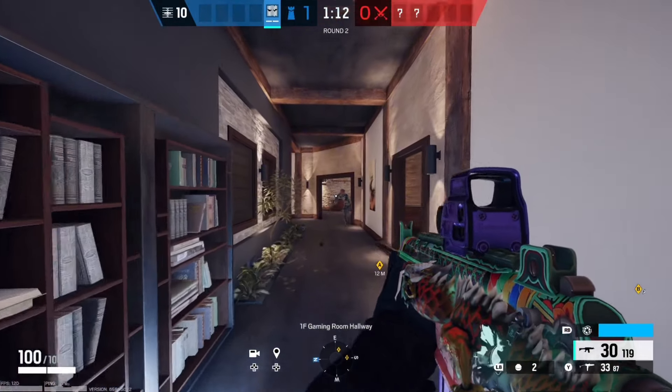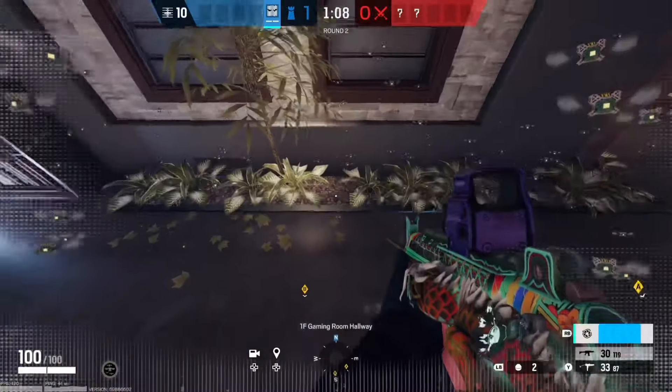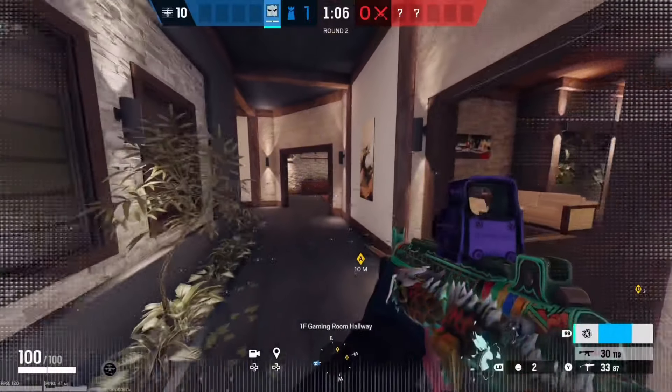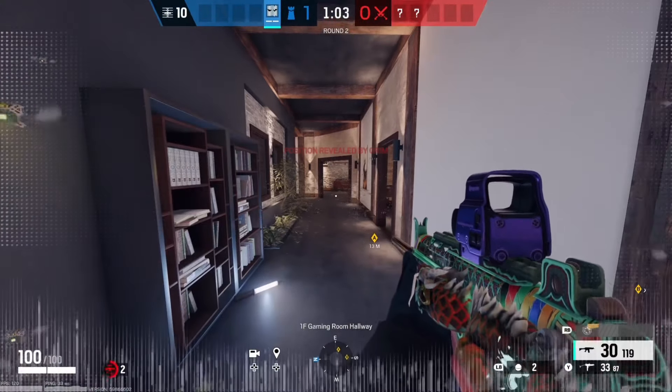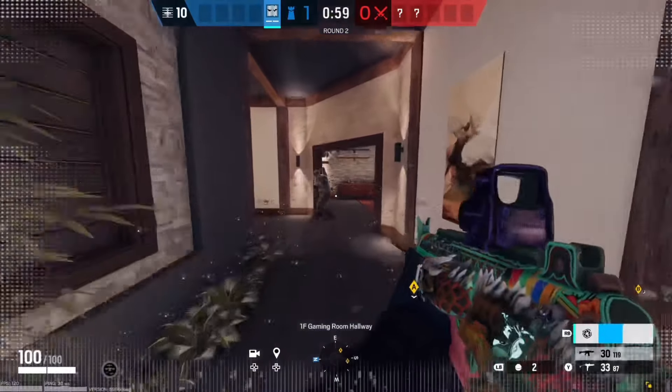Another operator that Vigil completely counters is Grimm. If he shoots down his little bee gadgets, you can easily run right through them. The attackers would not be expecting the flank at all, because they cannot see you getting targeted by them. This is a very good tip to know, because some people love playing Grimm. If you deactivate his gadget, though, you can still be spotted by it.